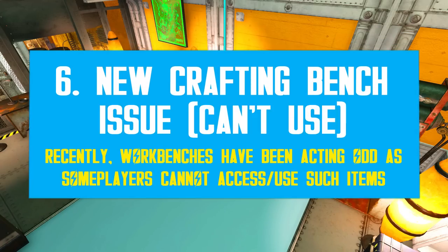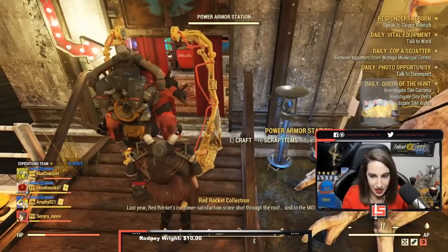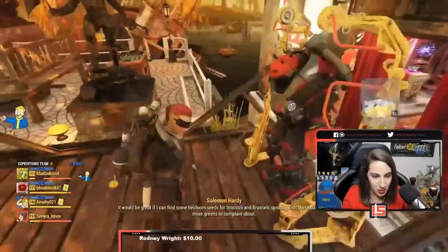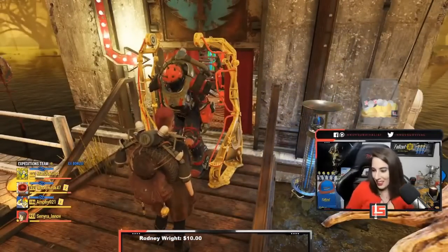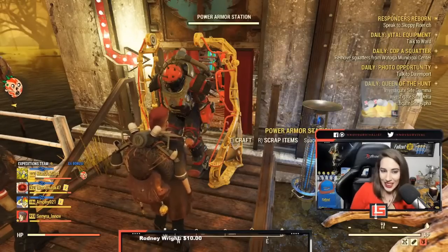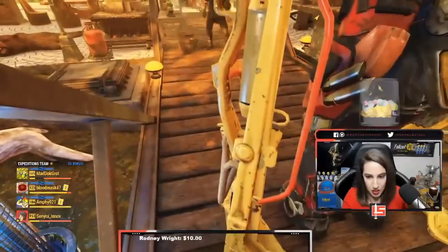The new issues continue with workbenches. During my latest stream, I faced something really odd — I wasn't able to use any of my power armor workbenches. I tried one at my camp, then one at my shelter, and even built a brand new one in an open space. None of them worked. It kept saying the workbench was busy. In my first attempt at the camp, I was frozen for about a minute with a server not responding message in the bottom right corner.